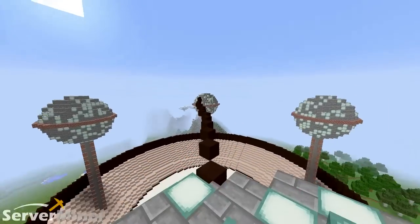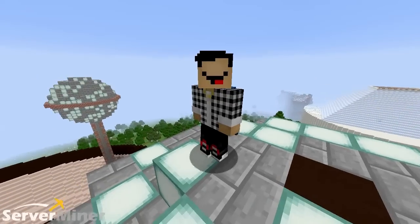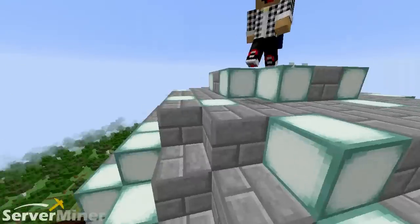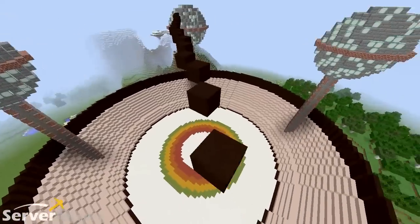Hey man, how much you want to bet that I could beat you across this bridge in parkour? I'll put down five. Okay, five cards, sure, whatever — you're broke. Alright, so I'm gonna get going, man. Okay, I'll see you on the other side, buddy.